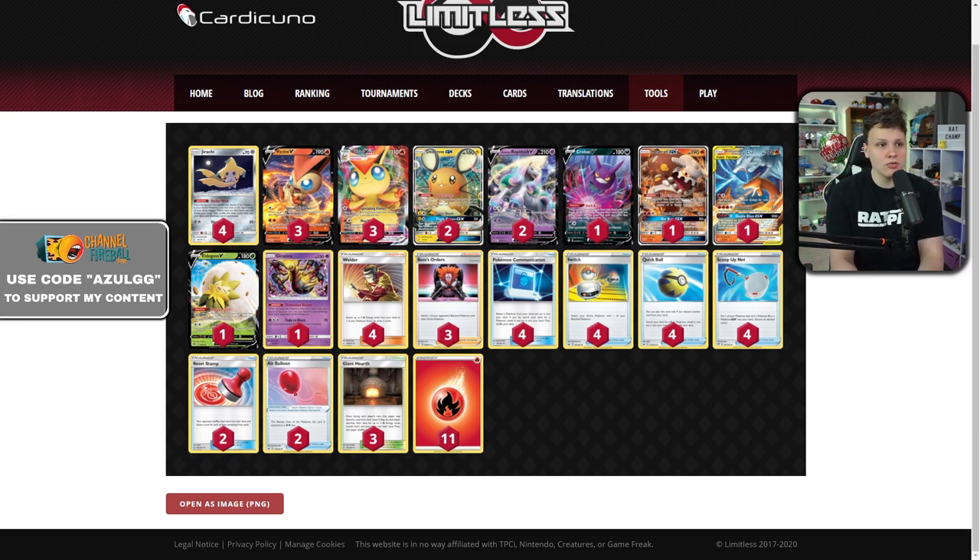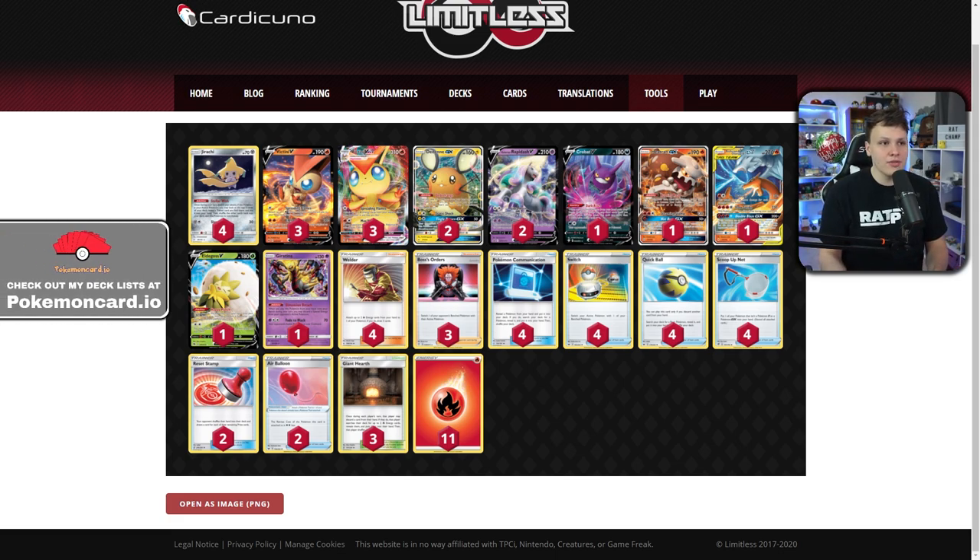With Rapidash, if you're up against an Eternatus V-MAX and they attach to their Eternatus and pass, you can Rapidash to reduce that Eternatus V's HP down to 100. They V-MAX, knock out your Rapidash, and then Victini V-MAX gets the knockout — leaving them with no energy in play. Rapidash only requires two energy for Libra Horn, so with Welder plus one energy in hand you can access it. You can even Welder two to Rapidash and attach one to your bench, setting up your next attacker without needing a Welder next turn.